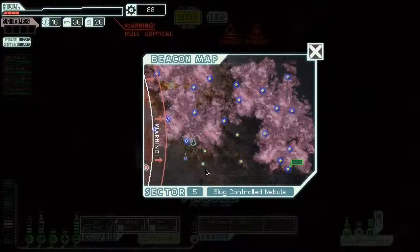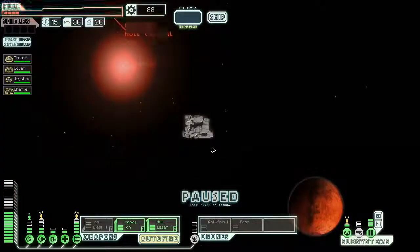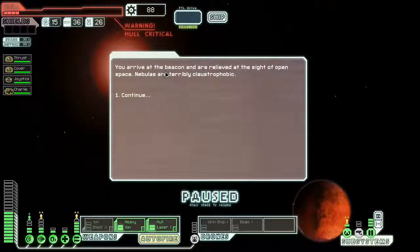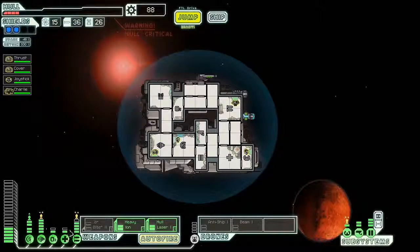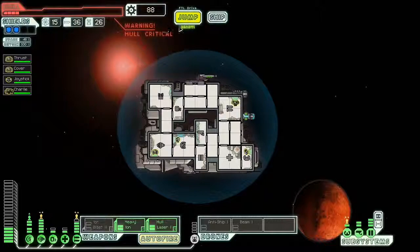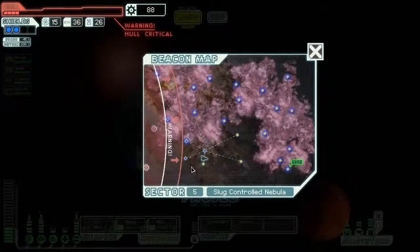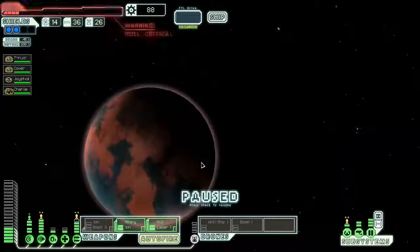Let's get out of the nebula and stick over here. You arrive at this beacon and are relieved at the sight of open space — those are terribly claustrophobic. Yes, they are. I desperately need to find a shop now, there's no question about it. I can go probably here, here — none of these have shops, but whatever.